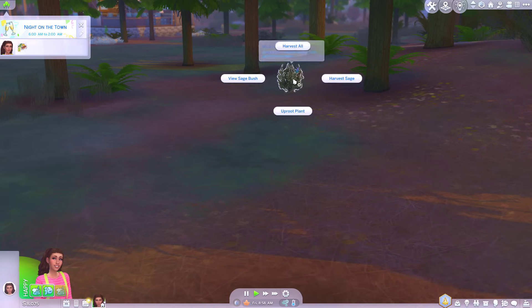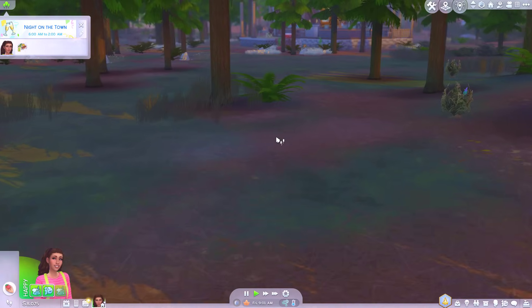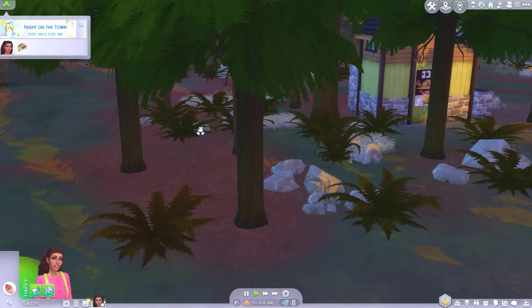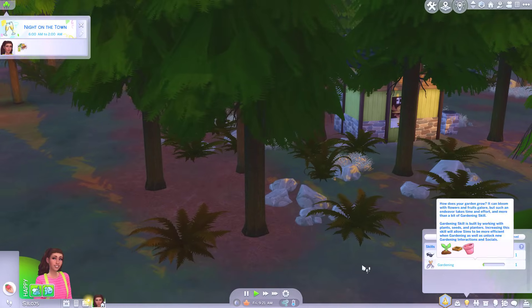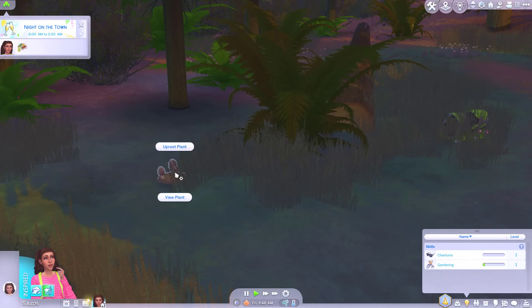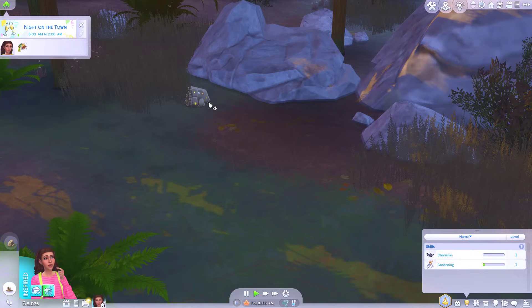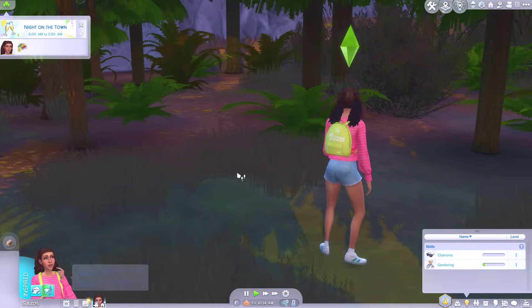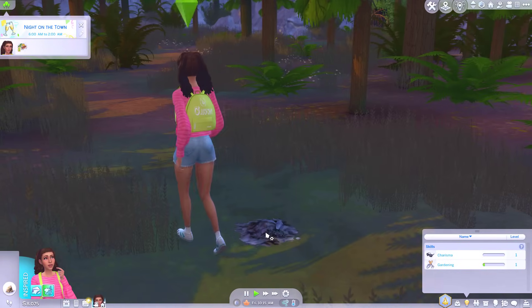Is this another bush here? It's just a sage bush. Another wild bush over here. But that seems to only really be going towards my gardening skill. Still haven't acquired herbalism. Oh, another wild plant. Guess we could dig up this rock as well. I could go see the hermit, but I'd like to at least acquire the skill first.